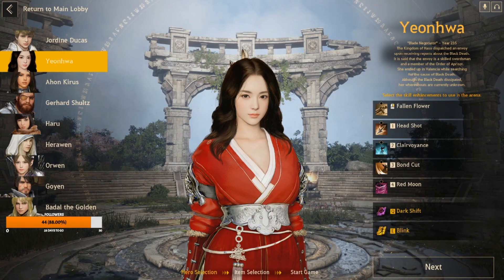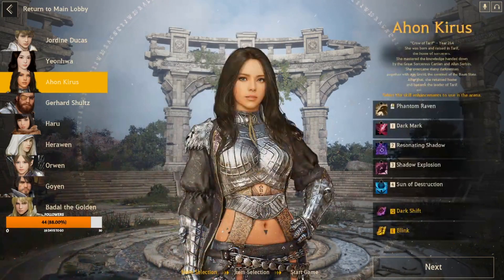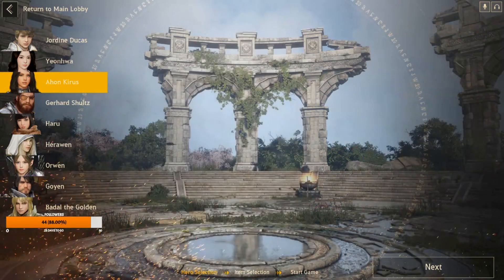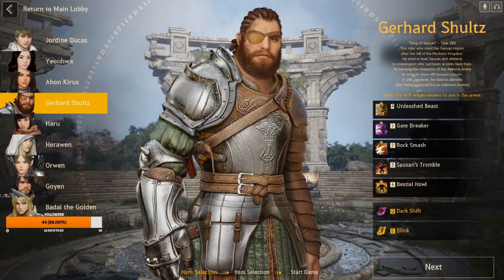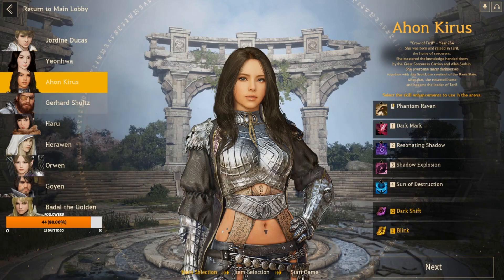Yeon Hwa plays back, so if Gerhard goes in with his two and chucks them on the ground, she comes in with the headshot, stuns them, he starts jumping, and then she Red Moons — it's over, they're dead. Next, Gerhard and A'hon — she sets up really well. They complement each other: she threes and sets up his three, he twos and sets up her four. It's simple synergy that makes them work really well together.